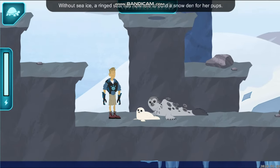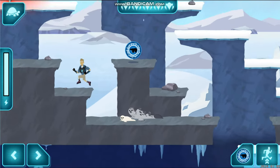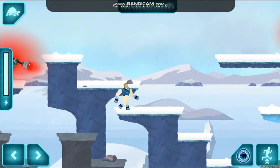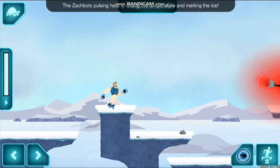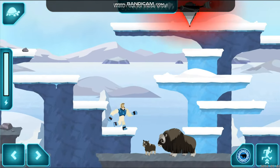Ringed seals! Without sea ice, a ringed seal has nowhere to build a snow den for her pups. Without the den, a ringed seal can't keep her pups safe and warm — let's help them! Activate creature powers! The Zakbots' pulsing heat is raising the temperature and melting the ice! Use creature powers to destroy it! Watch out for those orbs!